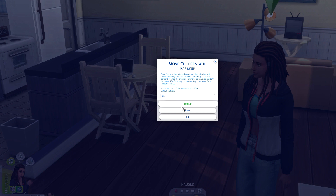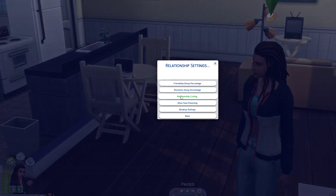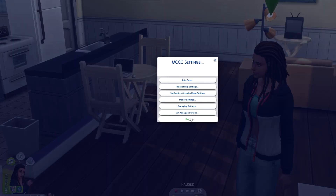Under Move Children With Breakup, I had it set to 10% but my settings got a little scrambled because I was changing so many things trying to find a happy medium. My towns were having kids all over the place and I couldn't keep up with who was who. If you set it, the kids will move out with the parent that moves out. You also have friendship decay and romantic decay settings here, since with EA's defaults nothing really decays — everything just stays the same.